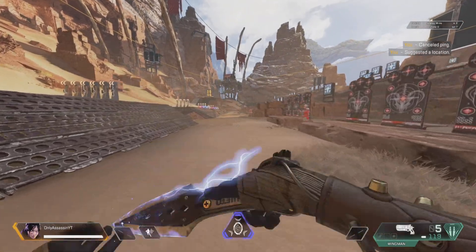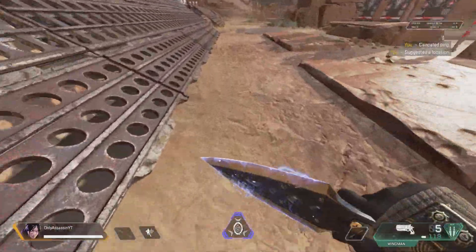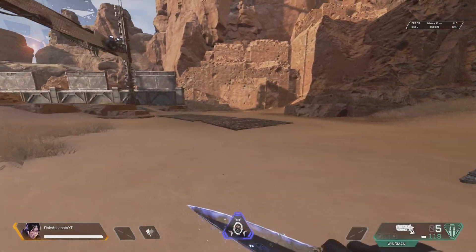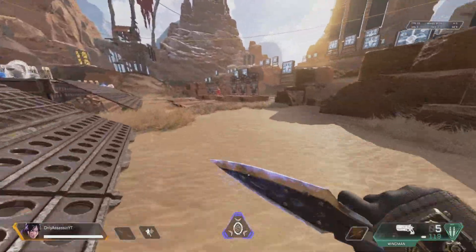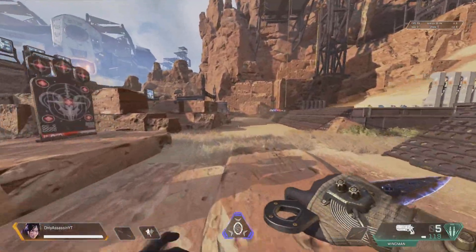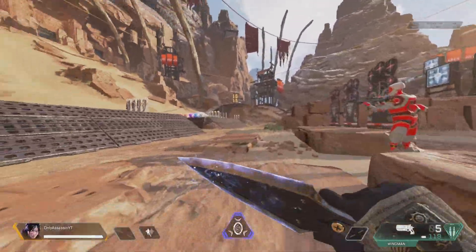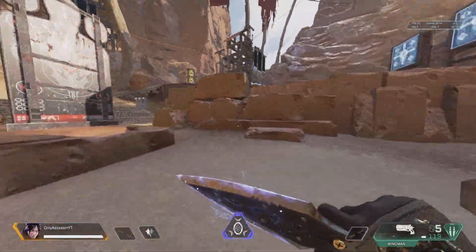To actually do the bunny hop is super easy. All you have to do is slide jump, and when your character is about to hit the floor, you jump. Try not to spam the jump button because it will not work the way you want it to — just take your time, practice the timing, and you should be fine. It's super easy to do in a straight line. However, if you want to do the bunny hop and move to the left or right, this is when you might have to make a sacrifice depending on your preset.